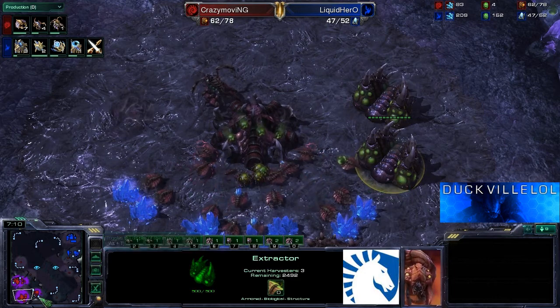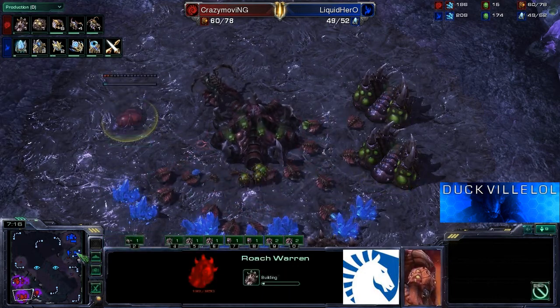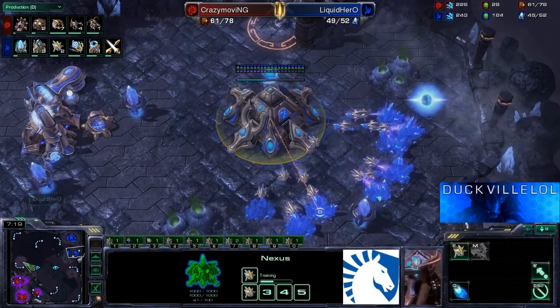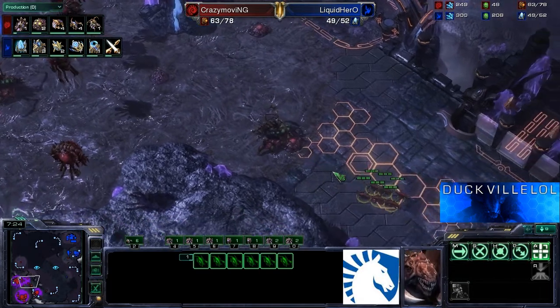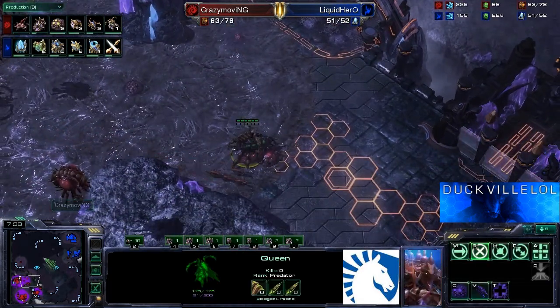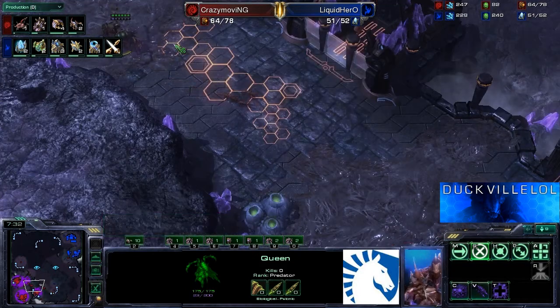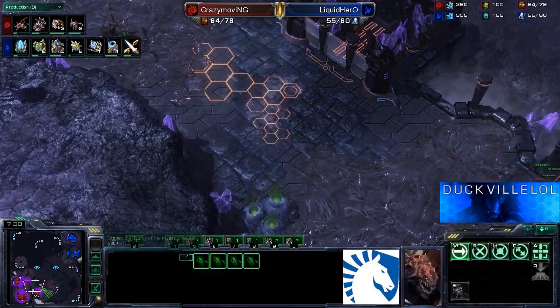Crazy takes his first and second gas down at the main base. The roach warren has also just started. He's going to be able to get that gas income flowing and defend against any possible attacks. Crazy has also started his creep spread. He needs to link up the third base and the natural as quickly as possible, and then also get the main linked up to the natural as well.